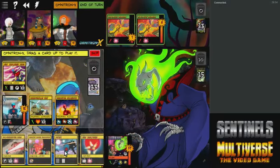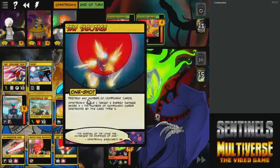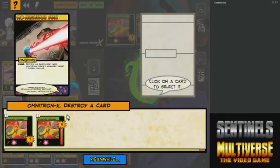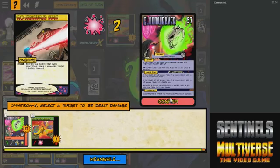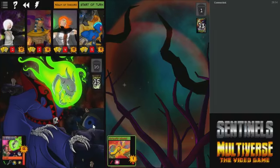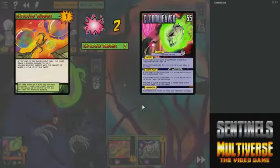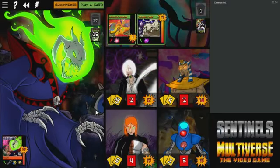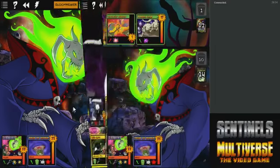Now we are on the end of turn, so we get to slip through time — reset into Bioengineering Beam, and then beam away the larger Explosive Bubbles to ping Gloomweaver for two damage. A Portal Fiend came out — it does nothing. One of the relics came out though, which is unfortunate.